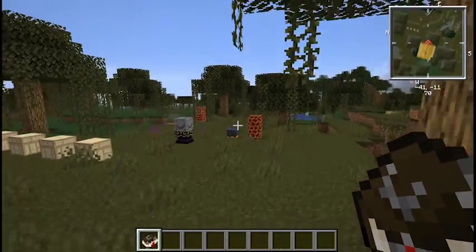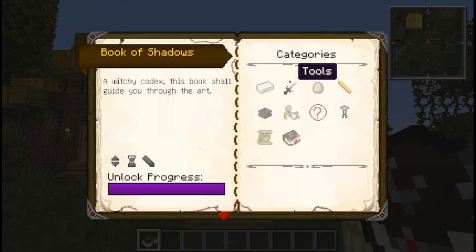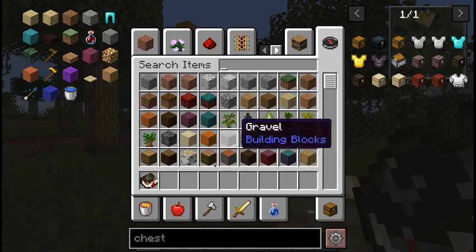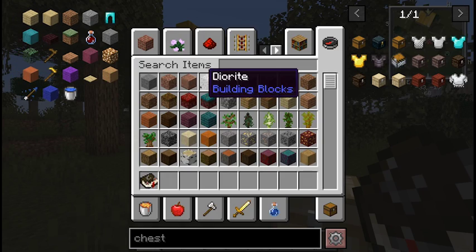Now you will find that there will be some overlap, and we're going to do things a little differently today than we've done in the past. The Book of Shadows is one of the excellent tools that you can craft. Its recipe is a book with some Mandate Group — it's pretty simple.